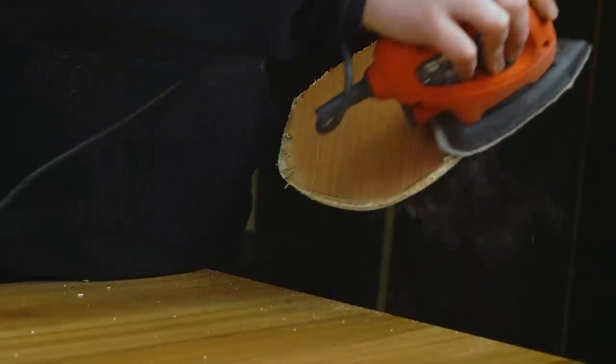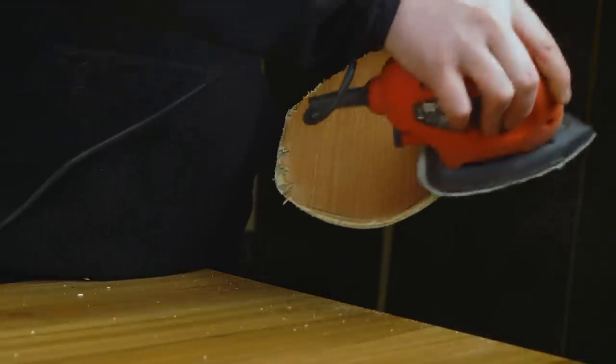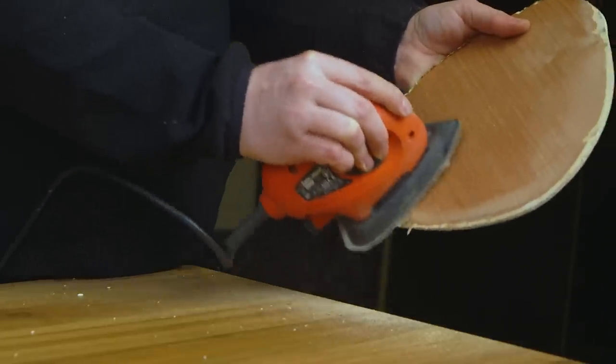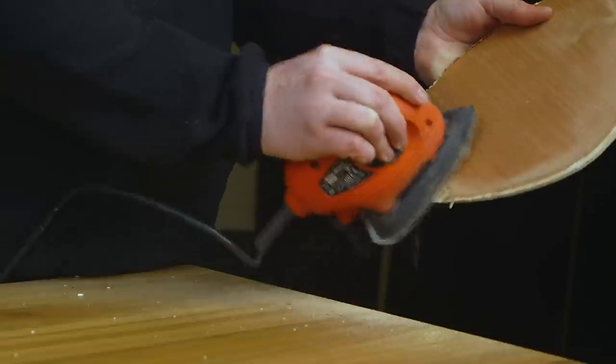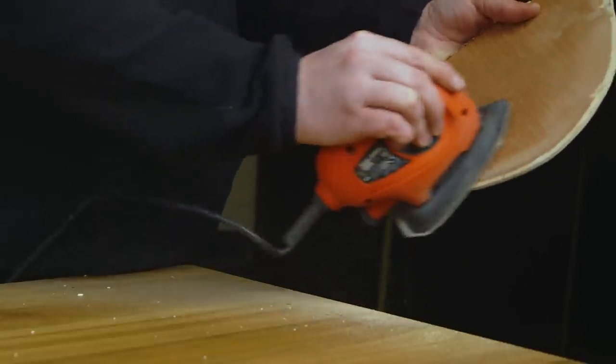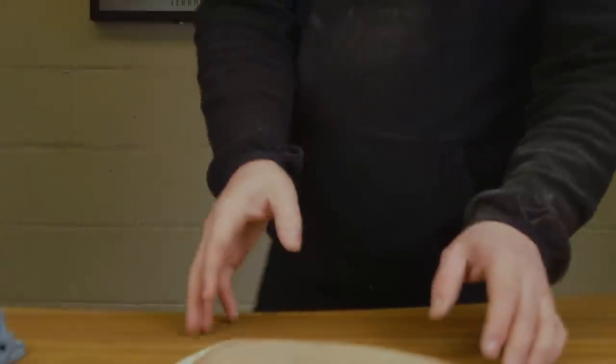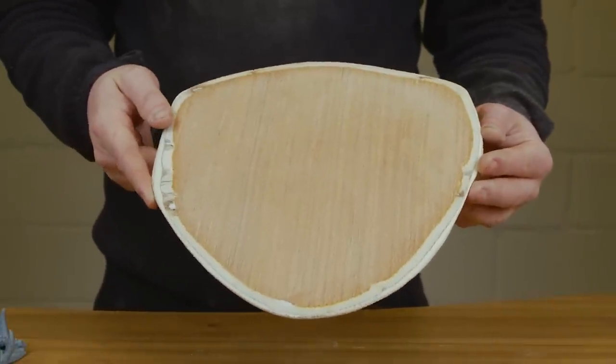I didn't have the correct blade for cutting ply so I ended up sanding it with a generic hand sander. These are very cheap off Amazon and if you're going to be making a lot of terrain they're so handy to have, because you can chamfer that edge and smooth out any torn wood to really finish it off.